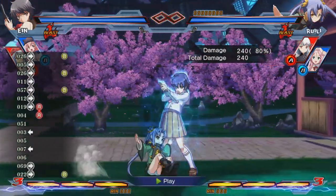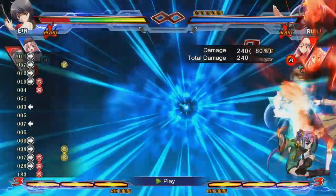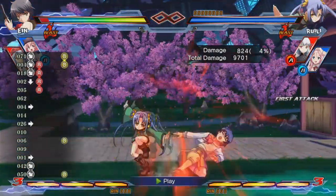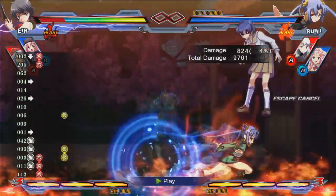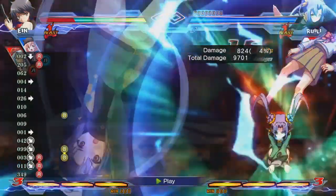Alternatively, you can just use whatever type of attack that they can't block at the moment. If you notice that they're doing a high vanishing guard, that's generally a 2A to start a combo. If they're doing a low vanishing guard, start a combo with 214B. Many people love to abuse vanishing guard and this is how you either force them to stop doing it or kill them in the process of refusing to adapt.